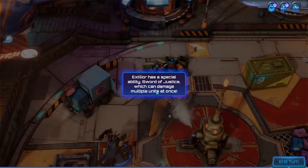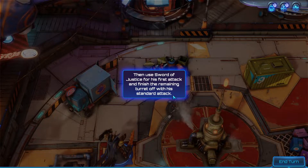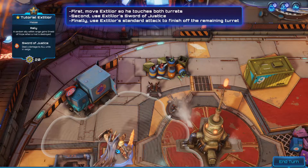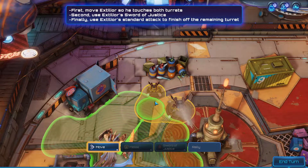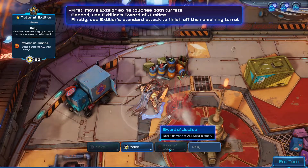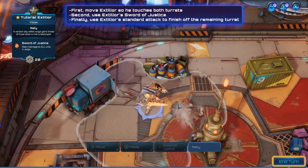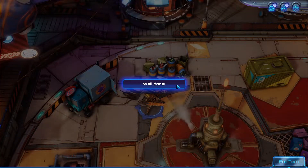Large turret and a Sword of Justice, which deals damage to multiple targets. Move him so that he touches both enemy turrets, then use Sword of Justice for his first attack. We want to click him — I am in control. Move him, use the Sword of Justice, then melee the other. Finish them off. Well done, of course — you can follow directions.